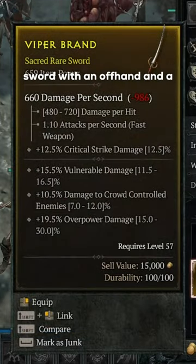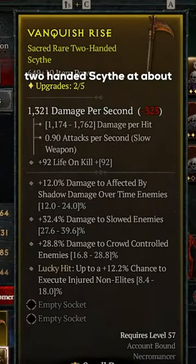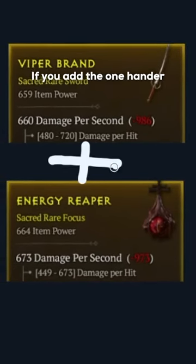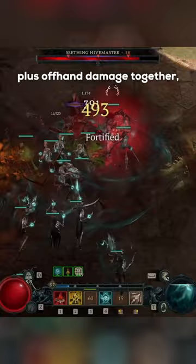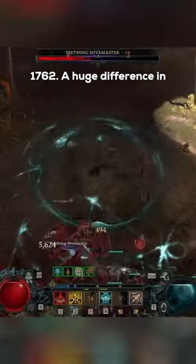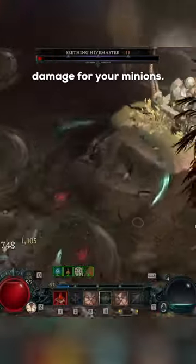For an example, I have a one-handed sword with an offhand and a two-handed scythe at about the same eye level. If you add the one-hander plus offhand damage together, you end up with a damage per hit of 929 to 1393. While the two-handed scythe has 1174 to 1762 — a huge difference in damage for your minions.